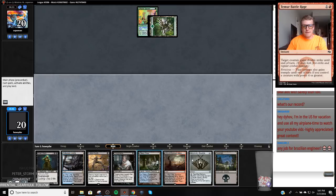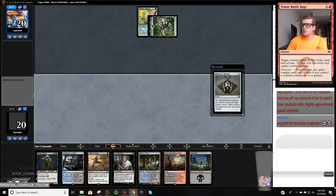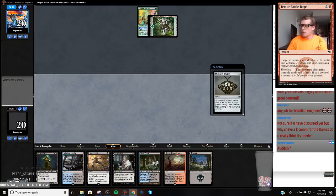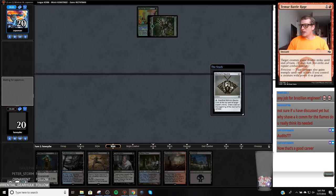Alright, well at least we drew that. So against this deck, I just don't really like playing around Blood Moon. If you play around Blood Moon, they'll still just cast it and then Stone Rain you — it just doesn't work. I'm about to audit my opponent here with a Thoughtseize.